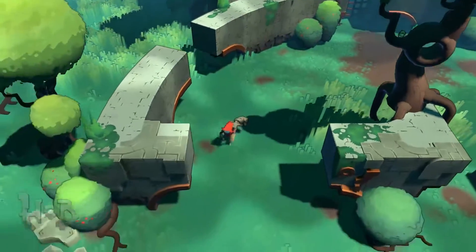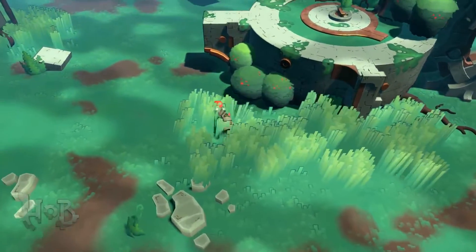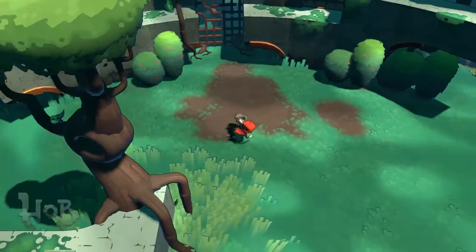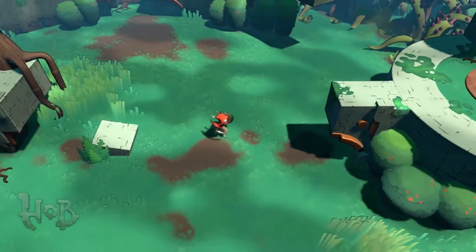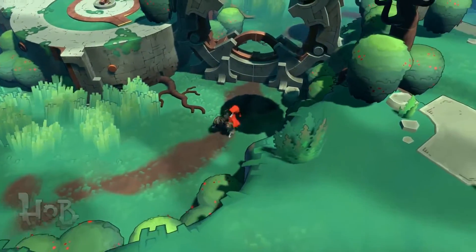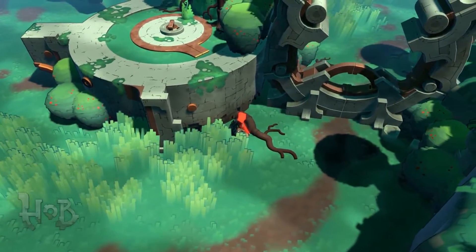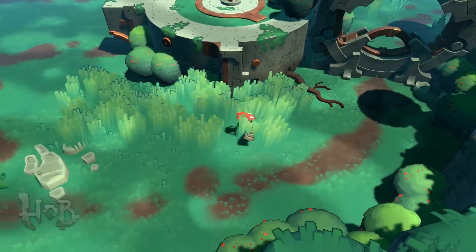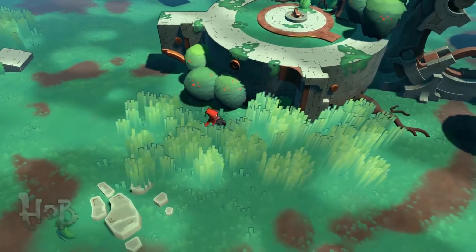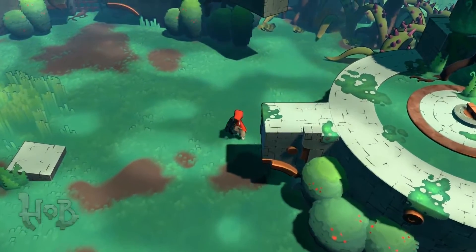Lots of cool creatures. This area has a lot of ruins — things that indicate what's going on in the world, the age of the world. A lot of this looks overgrown. Here we've hit another gate we can't get past, and we can see a switch up there that probably opens it. A lot of what the world of Hob is: seeing something you need to interact with, figuring out the connections, and figuring out how to get there.